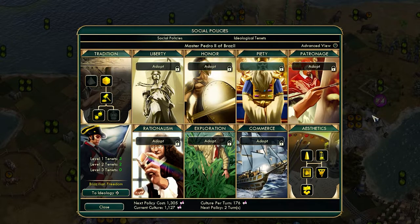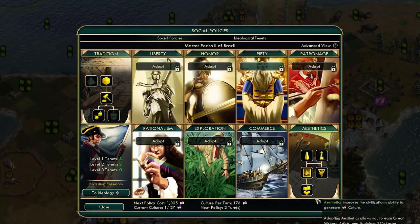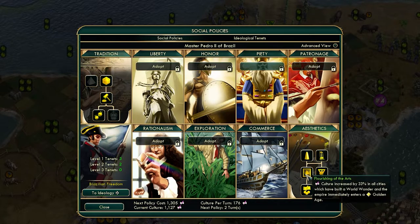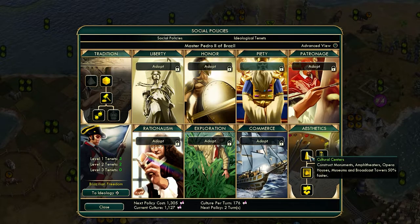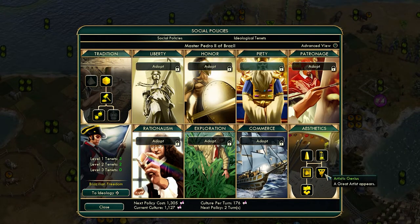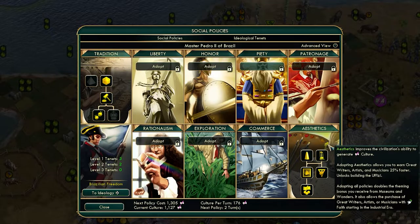There are two more branches of the social policy tree you'll want. The first one is Aesthetics — you'll want to complete the whole thing. Culture increased by 33% in all cities that have built a world wonder is really strong. Construction costs for cultural buildings halved is really strong. Excess happiness becomes culture for policies — great. And when you first unlock it you get 25% faster generation for your great people, which is wonderful. When you unlock the whole thing, you can use faith to purchase these great people, which is also fantastic.